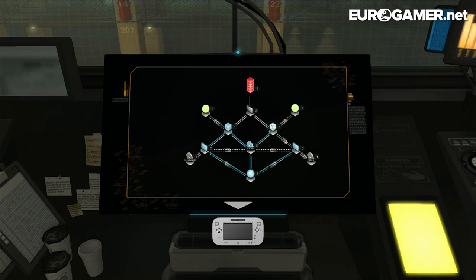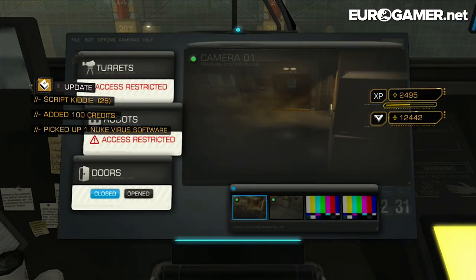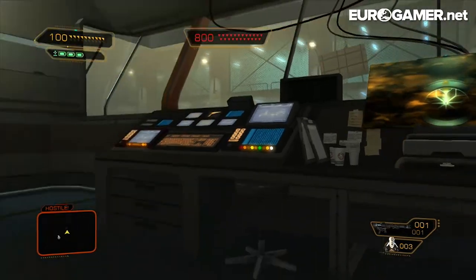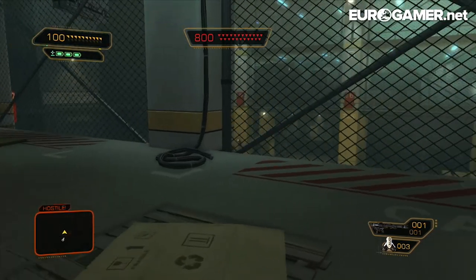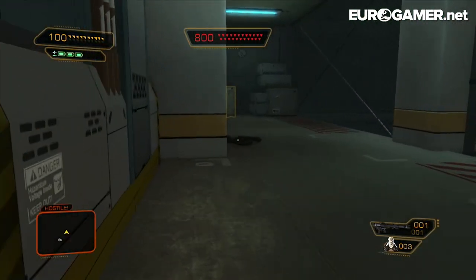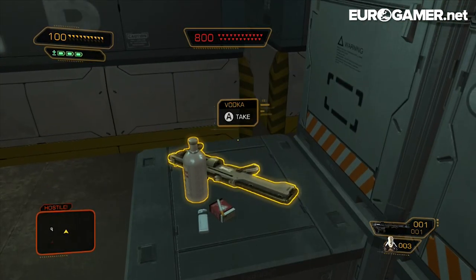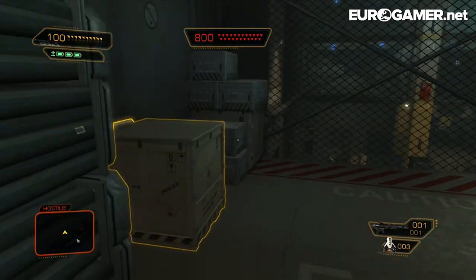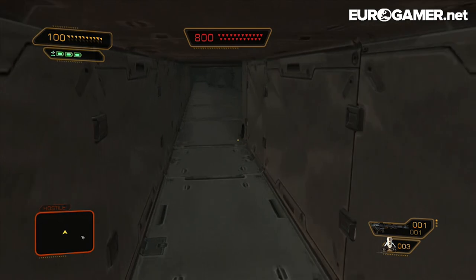And once you've hacked this terminal, which I'm nearly done doing — unfortunately Barrett hasn't thrown a grenade at me in the meantime — you are able to open a door on the ground floor which gives you access to another sort of service tunnel type thing. So I'm going to move around. On the left here there's some stuff you can pick up — there's a gun and some vodka, interestingly, in case you want to drink away the pain of the boss fights. You can go in this vent and it takes you all the way around.